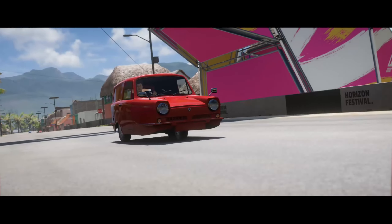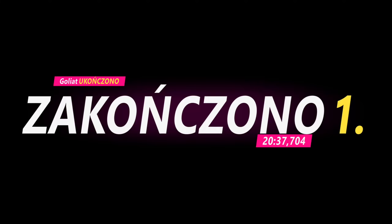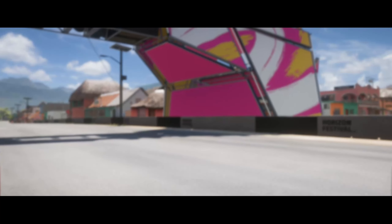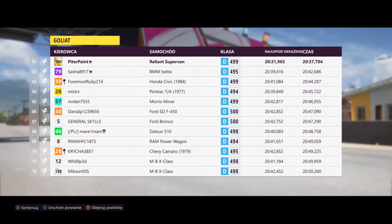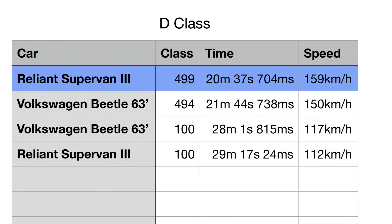So I just finished the race with the upgraded version of Reliant Supervan 3, and as I expected it was so much faster than the Volkswagen Beetle. But at the same time it was just so hard to drive. Happily, even though there were so many difficulties, it managed to do really well — yeah, it's the fastest car yet as you can see. We will see how other cars will do, hopefully in the next videos.